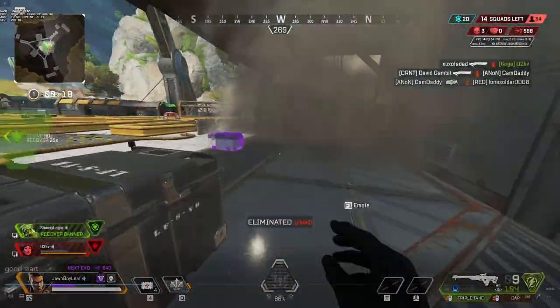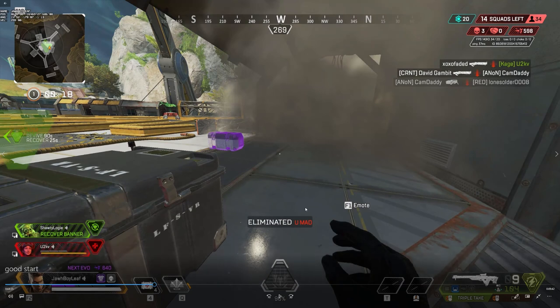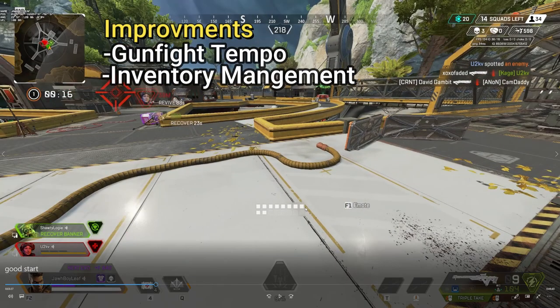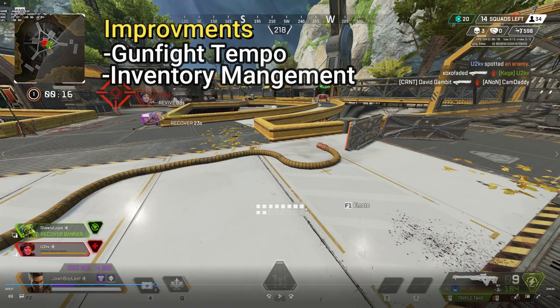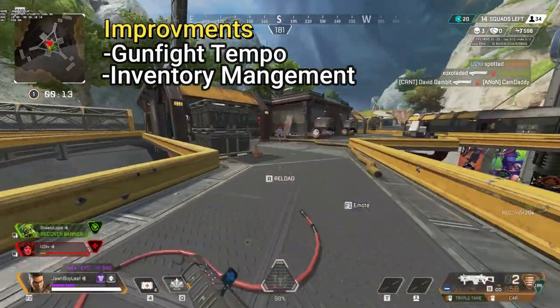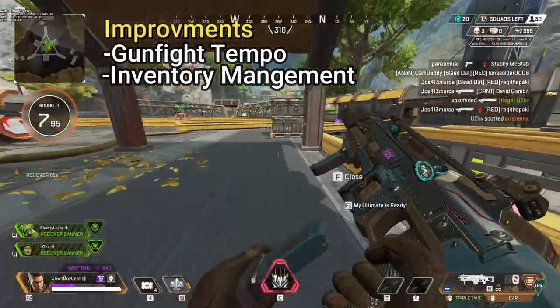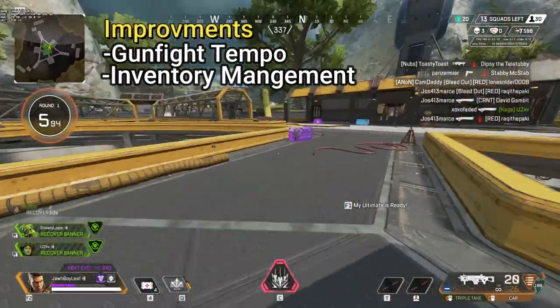We were able to get her, and then Horizon goes down. One thing I learned from watching this VOD is understanding the tempo of fights and knowing when I have time to focus on my inventory. Right now I have no more CAR ammunition — I'm going to try to pick some up. That's about 70 bullets total, and my aim is not the greatest. So I definitely need to focus on my inventory when I get the chance. Right here I just wasted a whole mag and didn't get any hits.